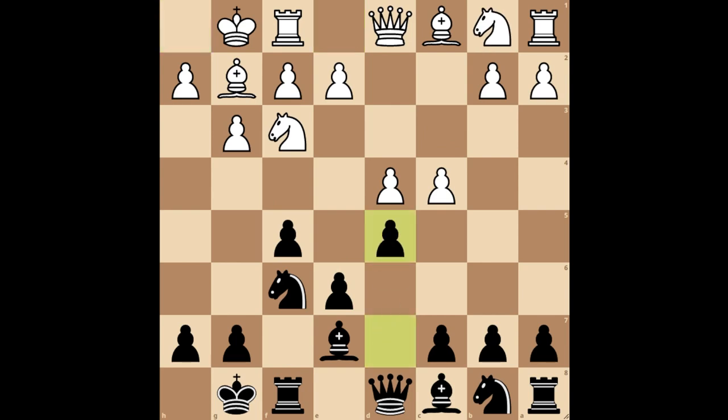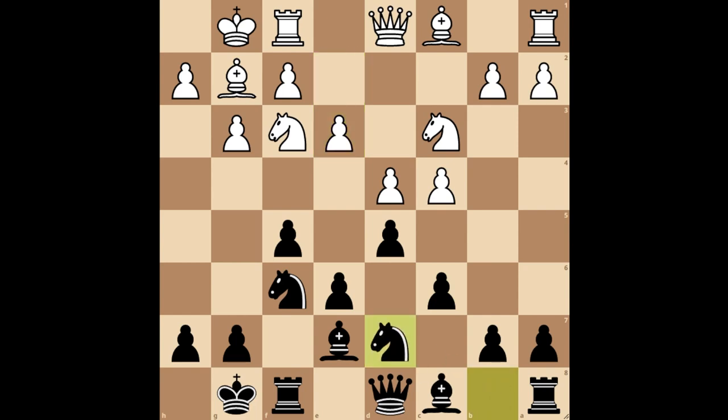You also can play pawn to d5, and after knight to c3, you respond with pawn to c6, which marks the stonewall variation. Then white can play pawn to e3, and you develop your knight to d7. Black has a solid position with control over the e4 square.